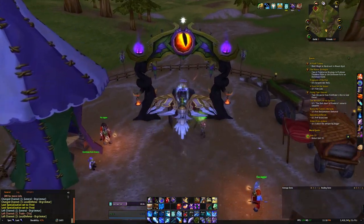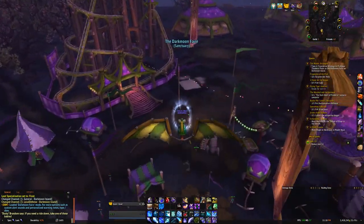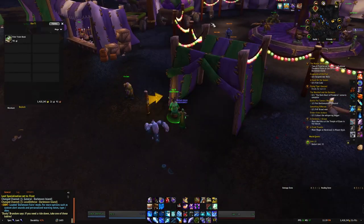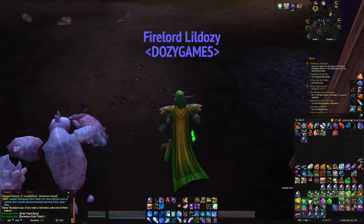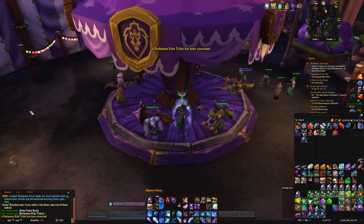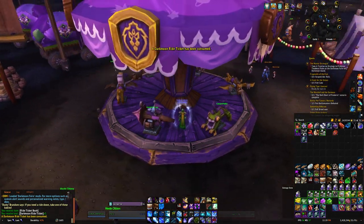You can find them in your major local cities for your faction. You're going to come down to the bottom here and speak to this panda, who will give you tickets. These tickets let you go into a little carousel ride, which gives you the WoE buff — a one-hour 10% experience and reputation gain.